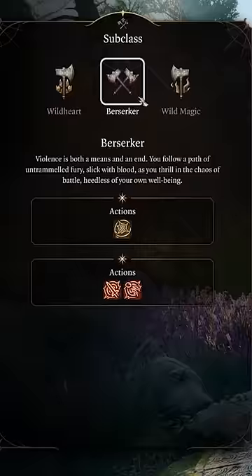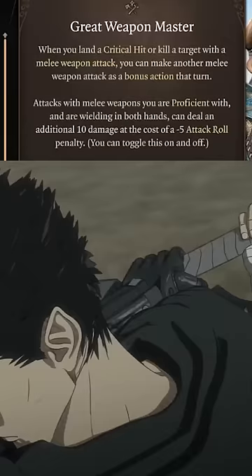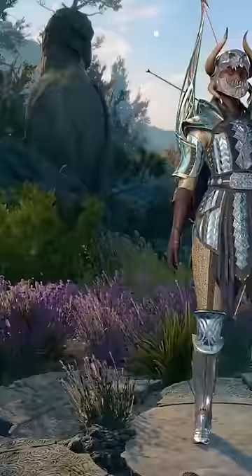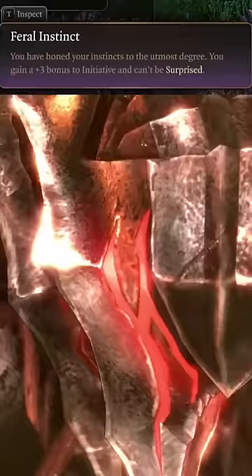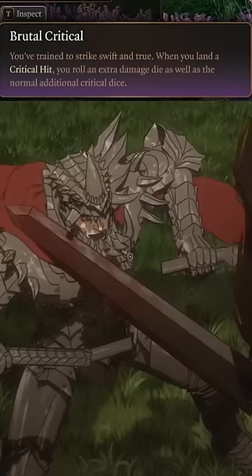Selecting Berserker at level 6 for a bonus action attack, and picking up great weapon master at level 7 for another attack after each kill. Then at level 8, gain another attack and fast movement. After getting feral instincts at level 10, pick up the savage attacker feat at 11, granting advantage on our damage rolls and gaining a third critical roll at 12.